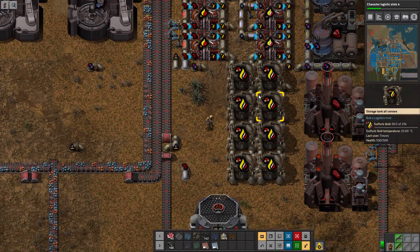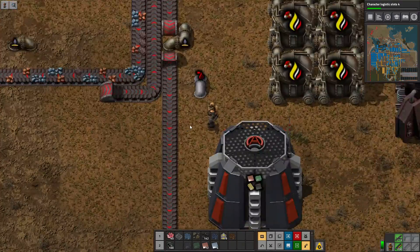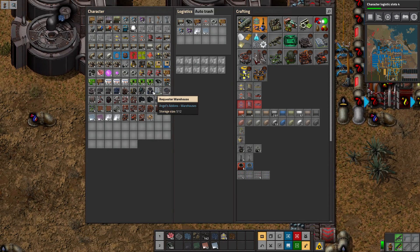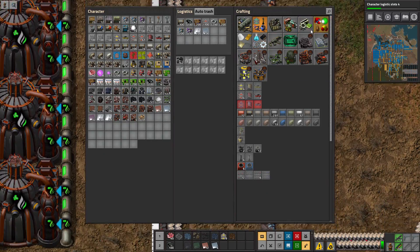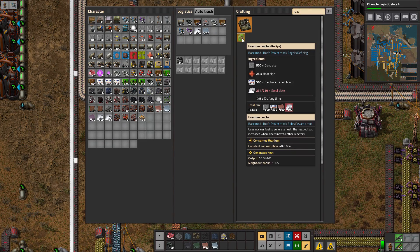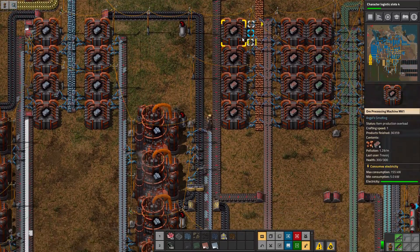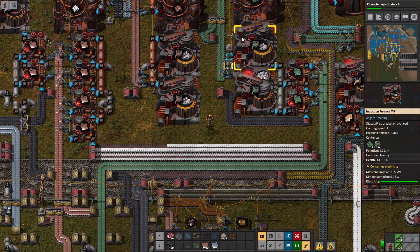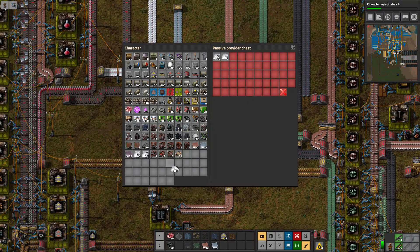There we go — which means we're now getting sulfuric acid, which means we can go ahead and start producing more. Though it's a negative return, but that's okay. I don't need this coal in my life. Well, we'll keep the steam engines because this is our nuclear reactor. Did I build the reactor? I need steel — that's pretty easy to grab. And we need to put the nuclear reactor somewhere where it's not going to cause us any issues.